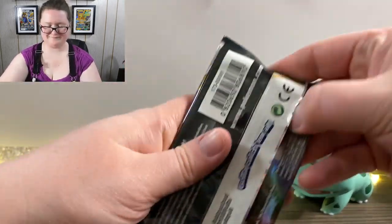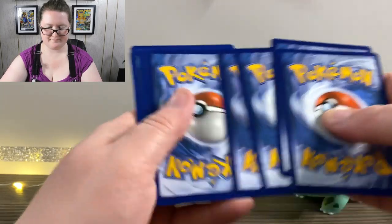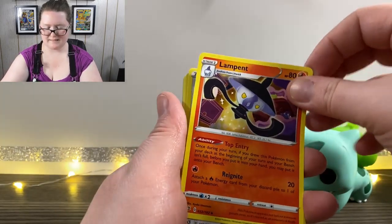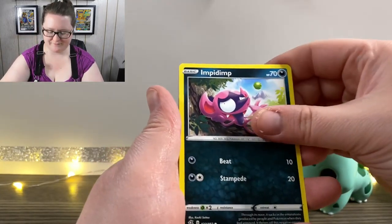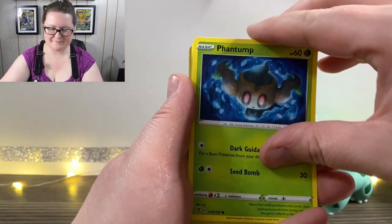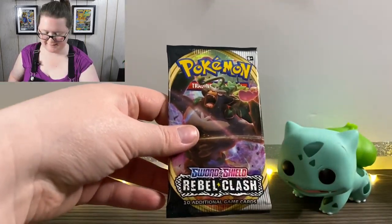Here's our next pack — that one just popped right open. Got an Energy, Lampent, Galarian Mime, Bronzong, a Growlithe, an Impudent, Bunnelby, Phantump, a Treecko, a Reverse Holographic Carkol, and a Garbodor.